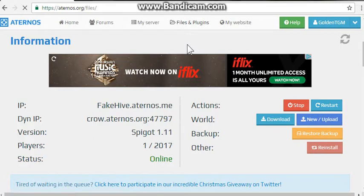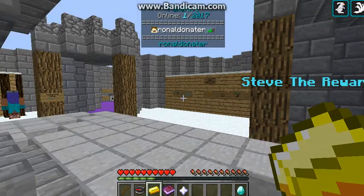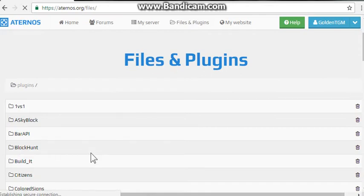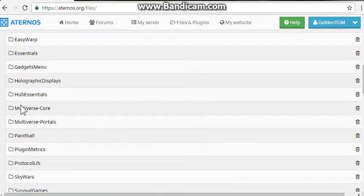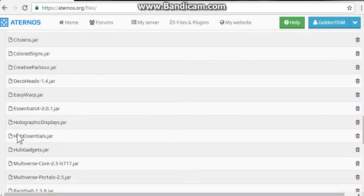Go to aternos.org/file. Download the Hub Essentials plugin. You need Essentials and Hub Essentials — both are needed.